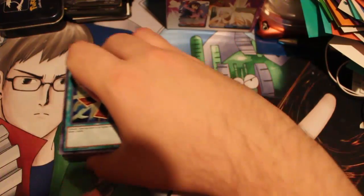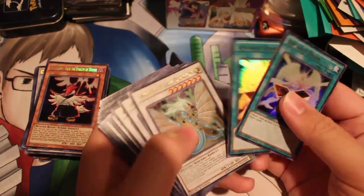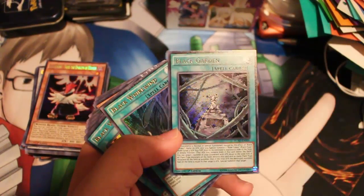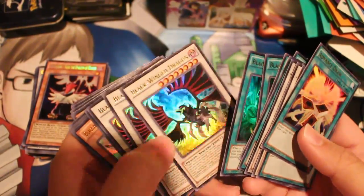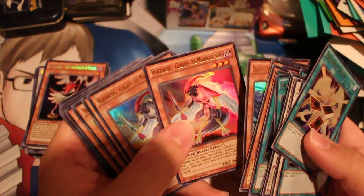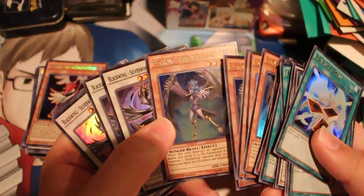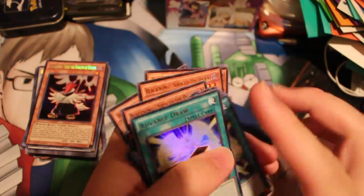Off of two cases — that's 24 packs — so two Advanced Draws, three Ancient Fairies, three Wyverns, only two Faders, only one Black Garden. Only one Five Whirlwinds, three Black Wing Dragons, two Blizzards, three Boras, only one Gale, like six Auroras.